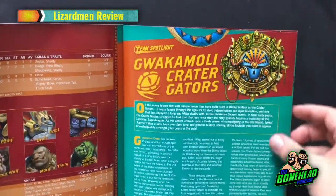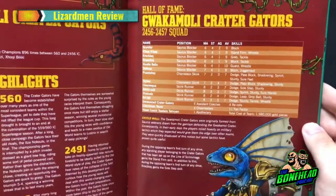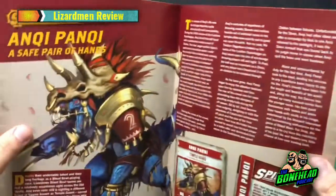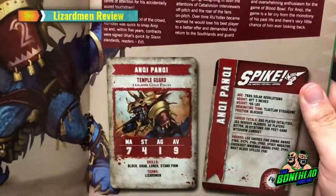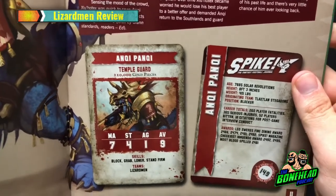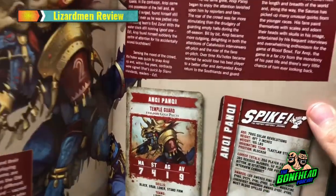We've got a team spotlight from the Guacamole Crater Gators — they've done a good job. There's your team of legend, quite an interesting build at 11 fan factor — a 2 million team, might be worth a game. Anki Panky: we've got a star player spotlight. He's a Temple Guard at 210k — basically a big Saurus. Movement 7, so fast; Strength 4, Agility 1, Armour 9. Normal Saurus skills: Block, Grab, Loner, Stand Firm. So he's basically replaced Slibli — 210k for a Block star player, quite useful.